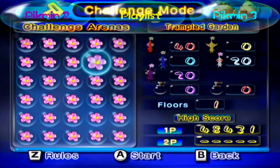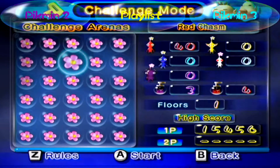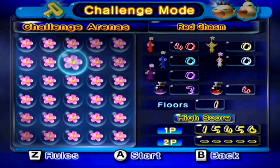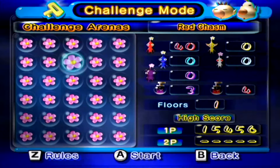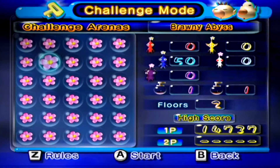Hi guys, welcome back. Scanlon here. We're on for more Pikmin 2 challenge mode right after the last episode, which was the Red Chasm and the Brawny Abyss. Red Chasm was absolutely filled to the brim with red bulborbs in a normal cave — not like the normal set of shower rooms we have in the main game — and Brawny Abyss was filled to the brim with nuts and bolts.